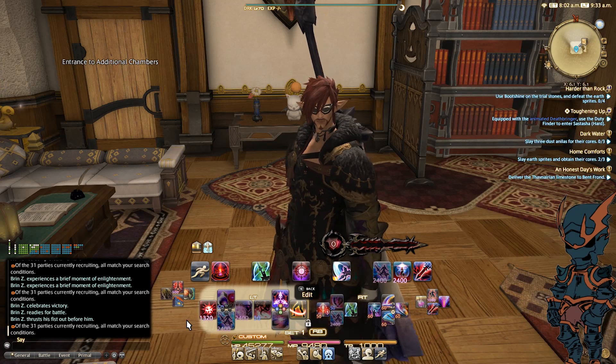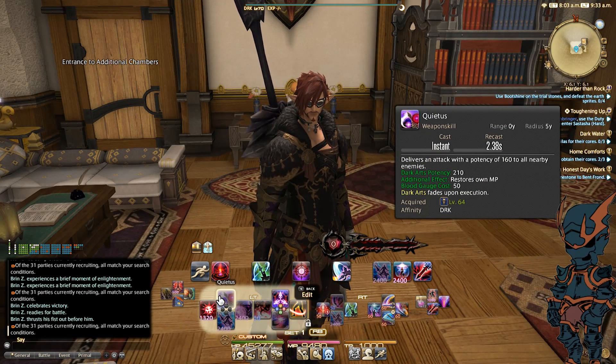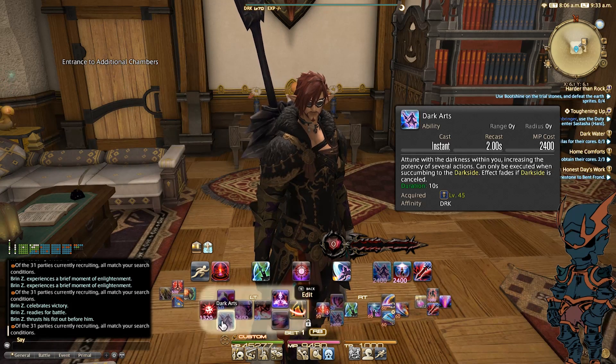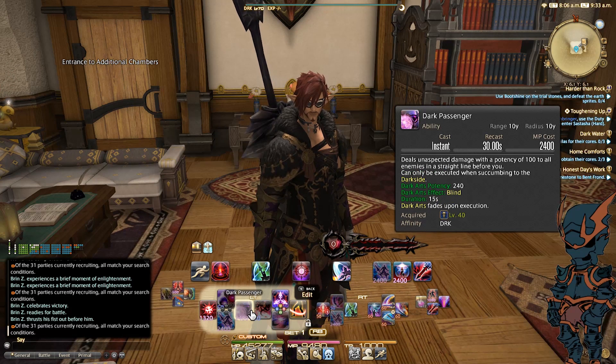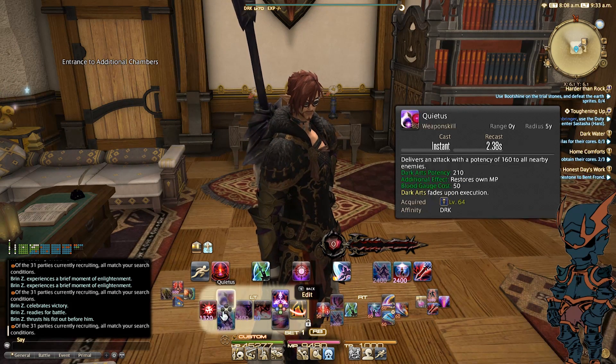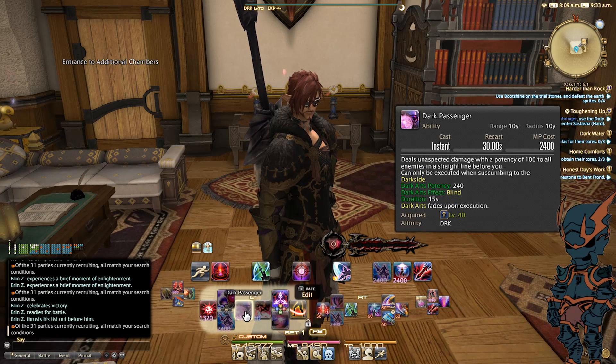Then on the left cross hotbar, I've got Abyssal Drain, Quietus, Dark Passenger, and Dark Arts. One of the reasons why you can see Dark Arts here and Dark Arts over there is because Dark Arts impacts and affects each one of these abilities. So I want to make sure I'm always having the opportunity to Dark Arts those abilities — Dark Arts into Abyssal Drain, Dark Arts into Quietus, or Dark Arts into Dark Passenger.